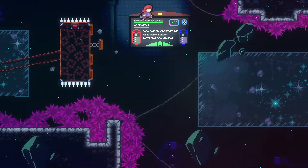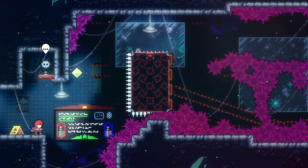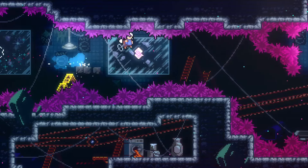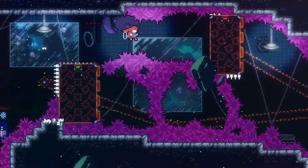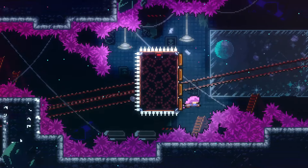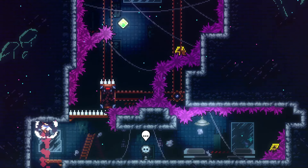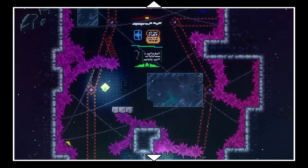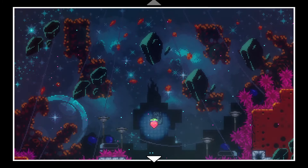I guess I need to still have some pink hair there. How would I do that? Well, by not dashing. Okay, that worked. So this is backtrackable, which is a good sign. And I hear a strawberry, which is a better sign. This is quite tall.